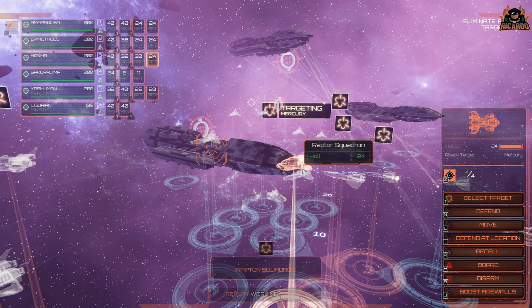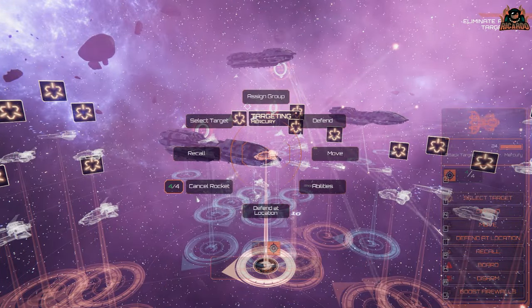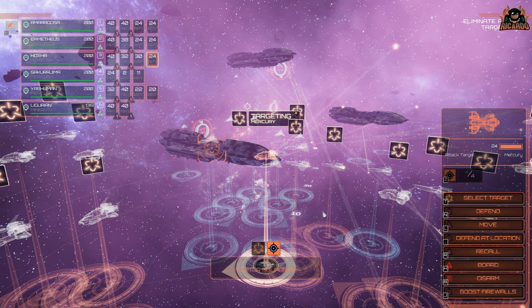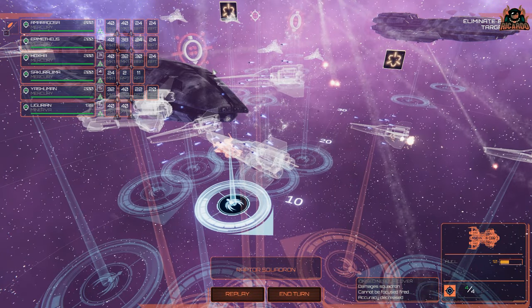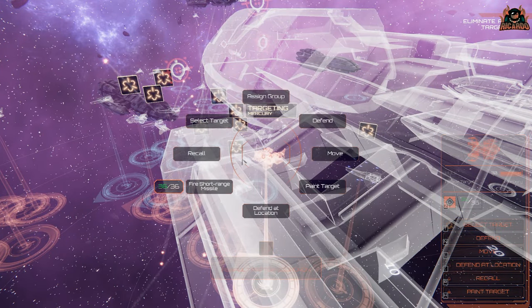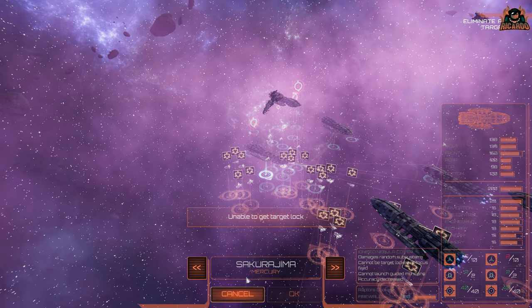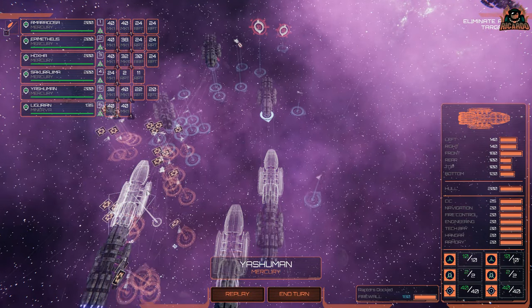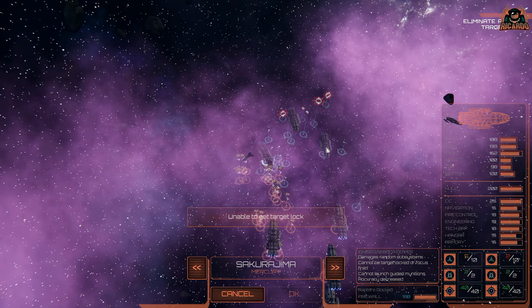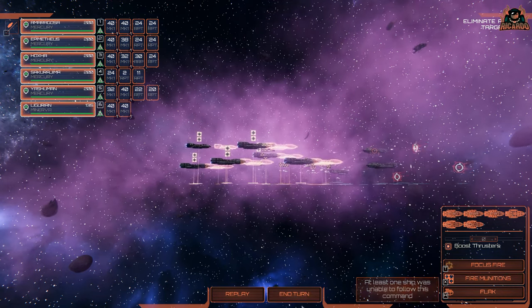We're taking sustained fire — squadron has gone dark. We are losing squadrons left and right. Let's select our Raptor squadron and fire a rocket. Let's paint the target with the assault Raptor — there it is, fire short-range missile. We can't get a lock, so we'll paint the target. Other ships are now revealing themselves. Can we fire some missiles at them? That Mercury — let's fire some missiles at that. Let's see them all fire their missiles; that would be quite spectacular. End turn.